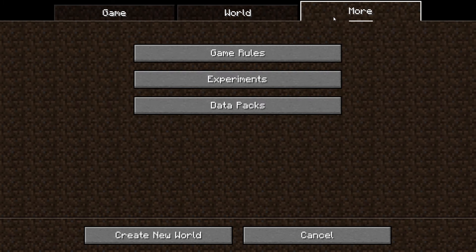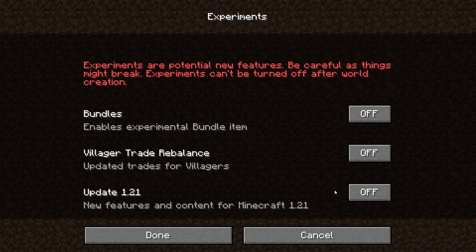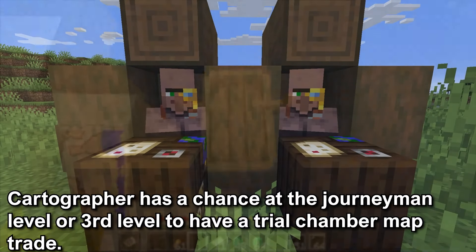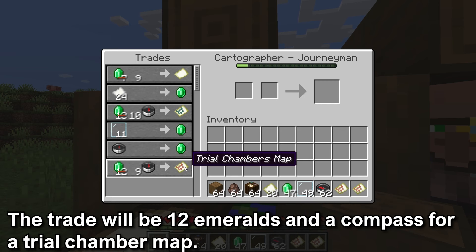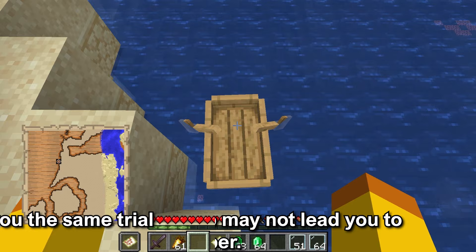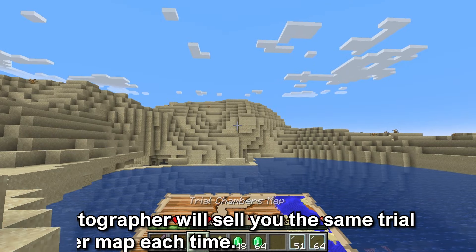The Trial Chamber map is in the 1.21 update. To get it currently, you will have to turn on the experiments. A cartographer villager has a chance at the 3rd level, or the journeyman level, to have a Trial Chamber map trade. The cost will be 12 emeralds and a compass for a Trial Chamber map. The Trial Chamber map may not lead you to the closest Trial Chamber to the cartographer, and the cartographer will always sell a map for the same Trial Chamber.